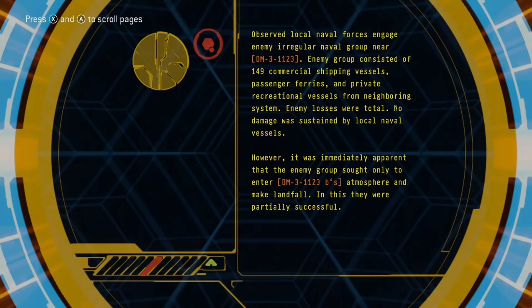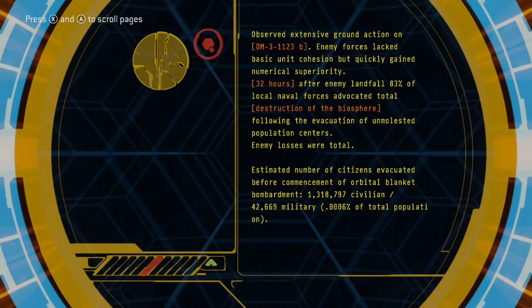However, it was immediately apparent that enemy groups sought only to enter DM3-1123B's atmosphere and make landfall. In this, they were partially successful. Observed extensive ground action on DM3-1123B. Enemy forces lacked basic unit cohesion but quickly gained numerical superiority. 32 hours after enemy landfall, 83% of local naval forces advocating total destruction of the biosphere, following the evacuation of unlisted population centers. Enemy losses were total. Estimated number of citizens evacuated before commencement of orbital planning: 1,318,797 civilians, 42,669 military — 0.0006% of total population.